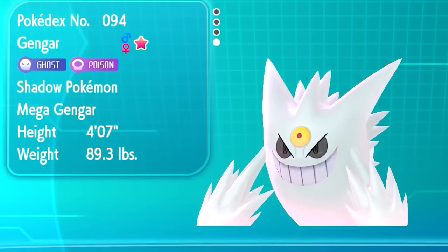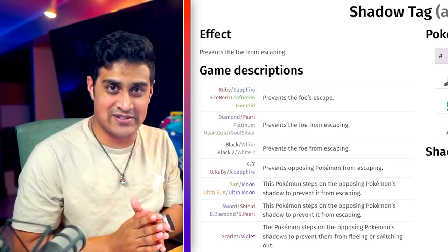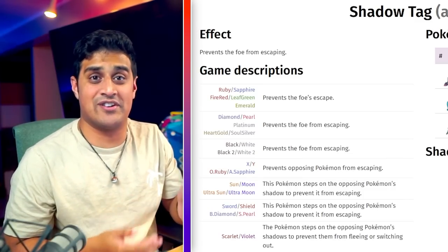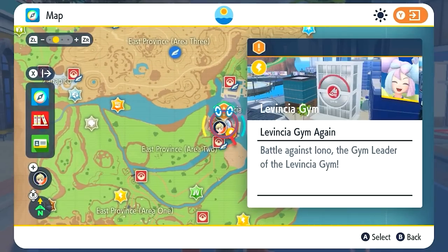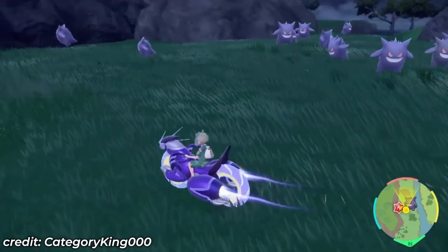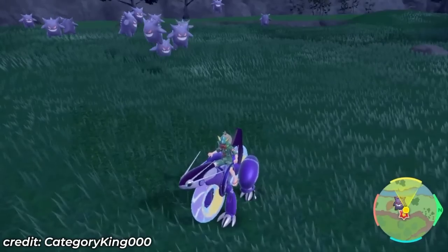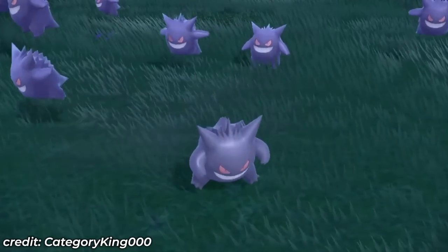The next Mega Evolution is Mega Gengar — its shiny version is absolutely stunning with pure white coloring. Mega Gengar has the ability Shadow Tag, preventing any Pokemon from switching out of battle while it's on the field. Getting a Gengar in Scarlet and Violet without trading is tricky, but there's an NPC in Levincia that trades you a Haunter that evolves into Gengar. Alternatively, mass outbreaks in the Teal Mask will spawn hordes of Gengar at a specific location, making it easy to catch one.